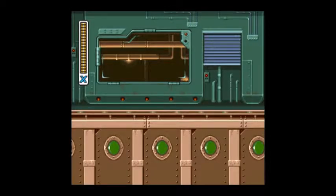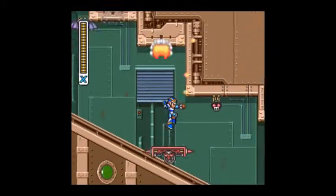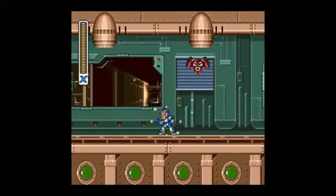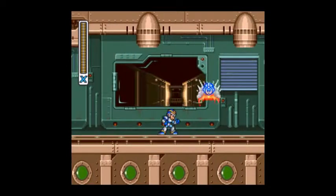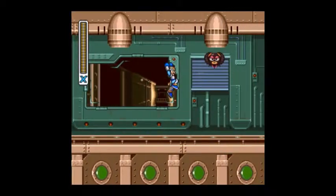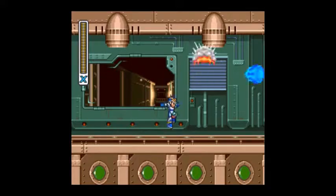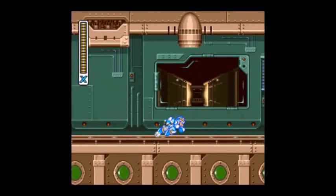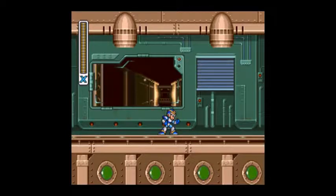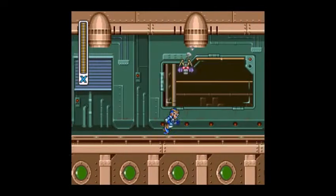This next Easter egg is actually pretty fun to get. Get off the cart — there's that bat that drops lots of extra lives, way more than any other enemy, or at least a higher chance of dropping an extra life. I'm just going to skip until I have nine lives so you don't have to watch me keep killing this bat. There we are — that's nine.